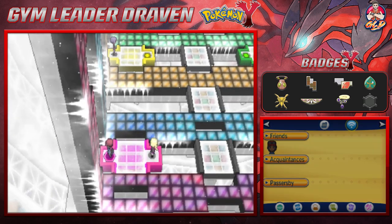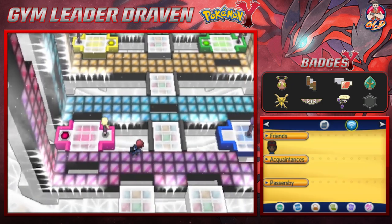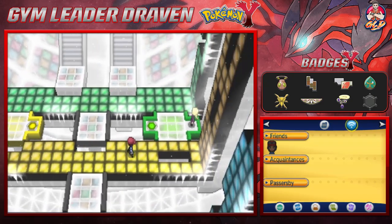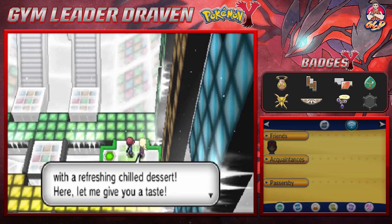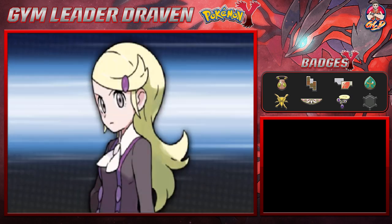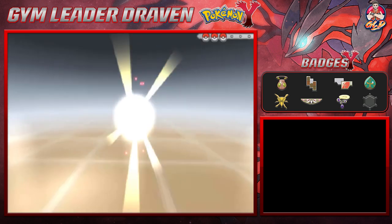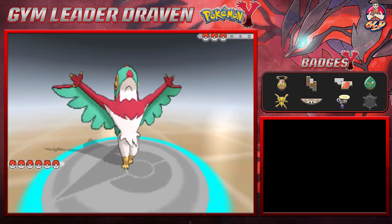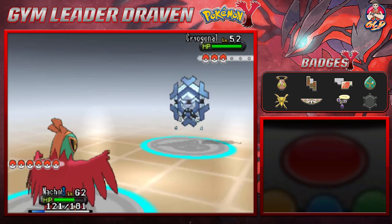There we go — the next stage is right here and we need to get to the yellow area. Let's go to green and beat this guy. Here we are taking on ace trainer Shannon — she's coming out with a Cryogonal, and of course I'm going with Nacho Libre himself.